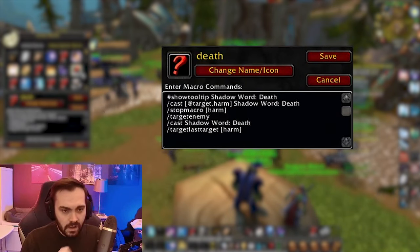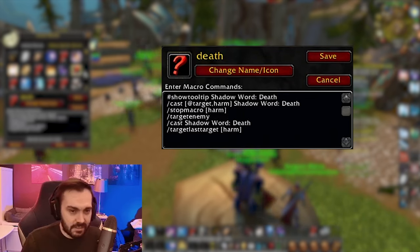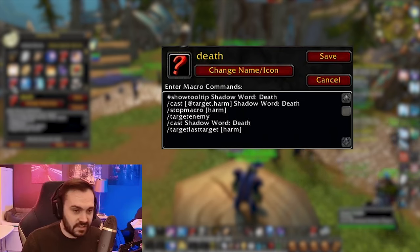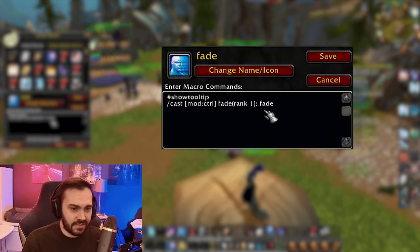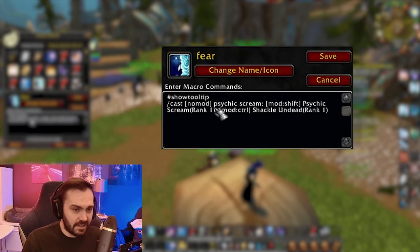Then it's my Death macro — if I'm targeting an enemy it will Death them; if I'm not targeting an enemy, targeting a friend, or not targeting anything, it will Death the nearest target. Then we've just got Desperate Prayer, Fade, and Fade rank one if I use Ctrl.